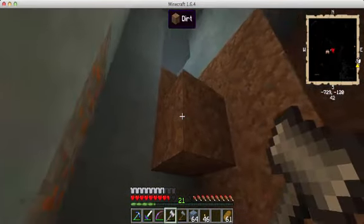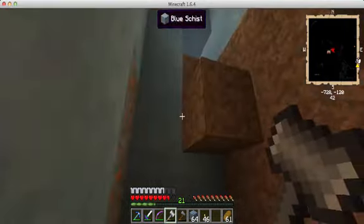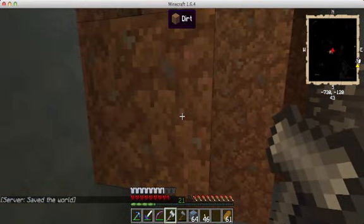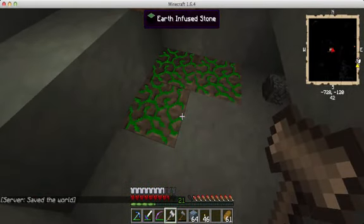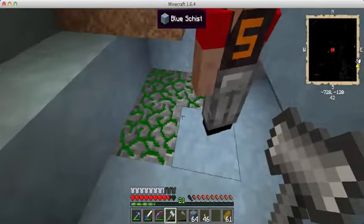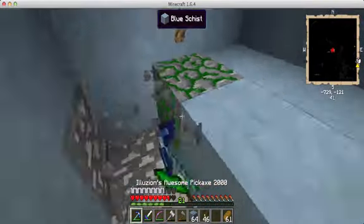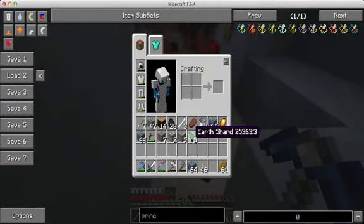I want to see the new ones — the ones that almost don't spawn anywhere. We found a little island, started digging down, and found our first set of shards: earth infused shards. We're just going to keep looking around and see if we can find some more. So that's earth — that's five.